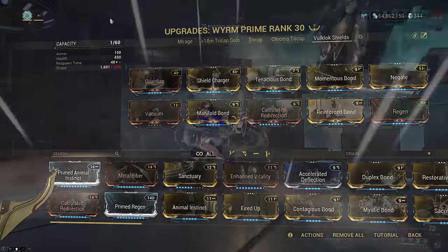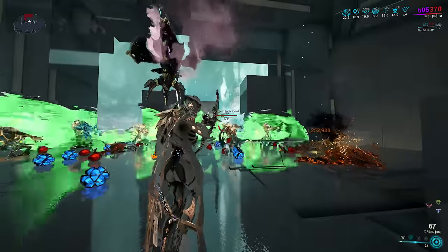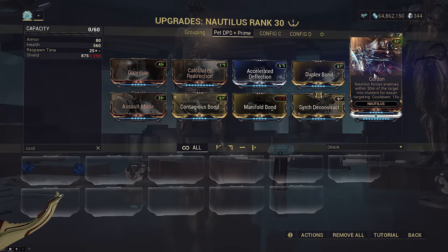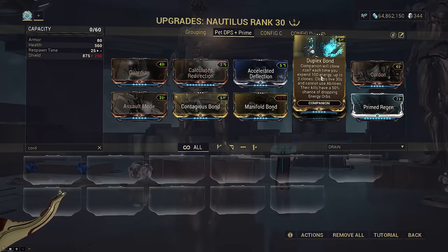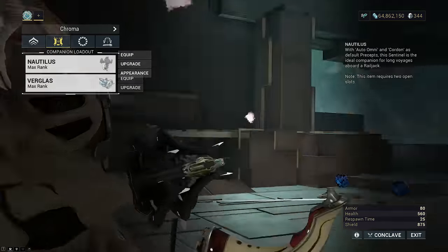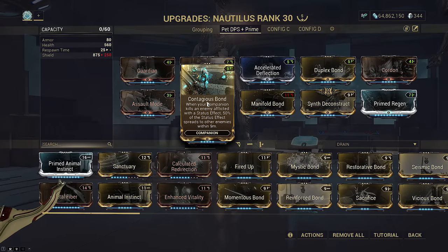Let's get into the different companion setups. Starting with companion DPS plus AoE priming on a Verglass Sentinel or MOA — this is for when all you want your companion to do is kill stuff but also prime in an area, and can be done with any Sentinel or MOA. The important mods are Duplex Bond and Contagious Bond. This means Cordon on the setup is unnecessary since this setup is not specific to Nautilus. You'll have to decide where unique precepts of your chosen Sentinel or MOA fit in. Contagious Bond also allows your main companion to spread viral procs since I was using a viral heat Verglass.